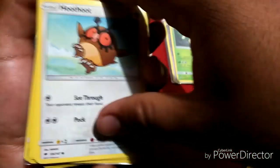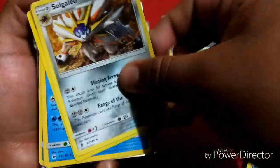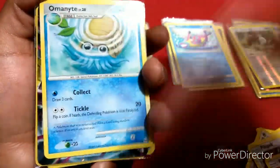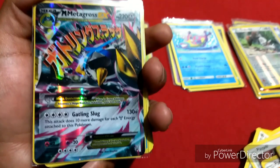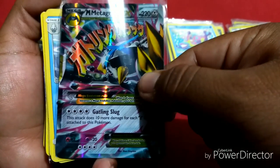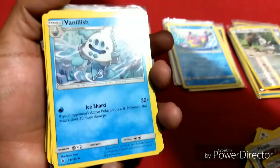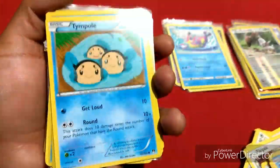Braviary, Porygon, Doduo, Bunelby, Eevee, Hoothoot, Glameow, Swagili, Palpatoad, Munchlax, a Simipour — oh I see something back there. Okay we got an Omanyte! Nice. We got a Metagross — sorry, Metagross EX. That's sick!